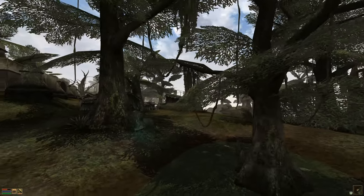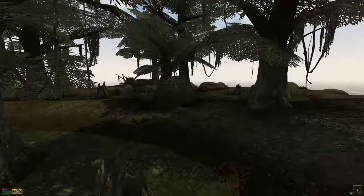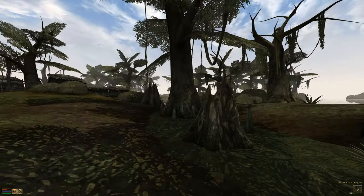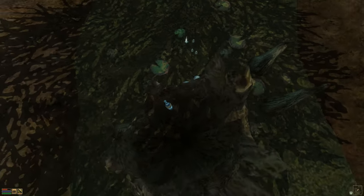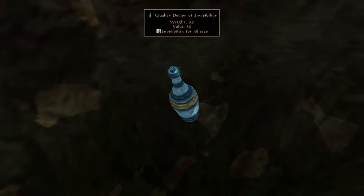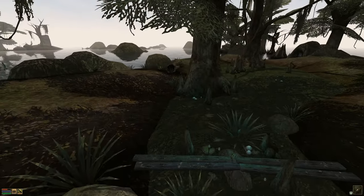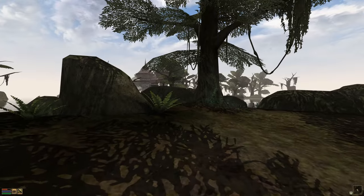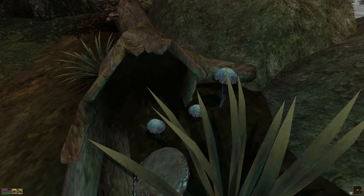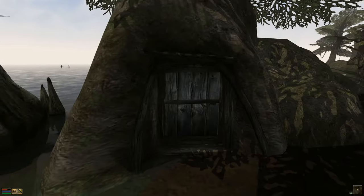Now of course there is another stump right here, and inside that there's a quality potion of invisibility. Yeah baby, pretty good loot. Over here there's nothing - nothing here but a bunch of dumb old mushrooms - and then there's a cave here with a door on it.